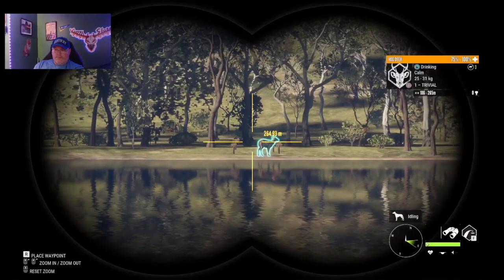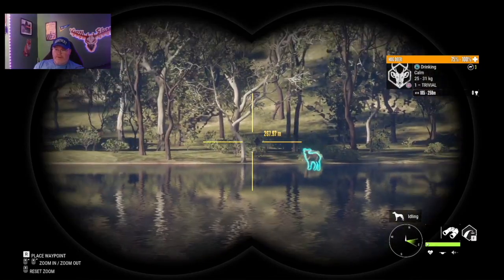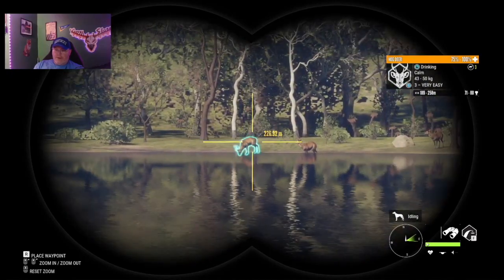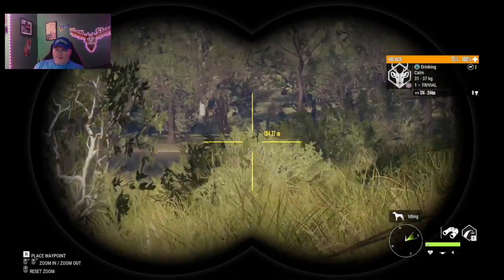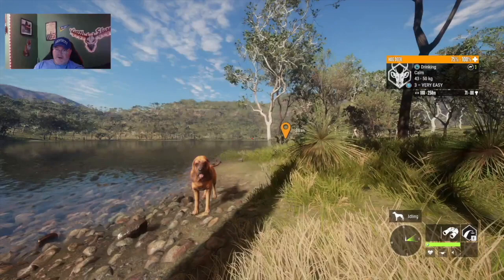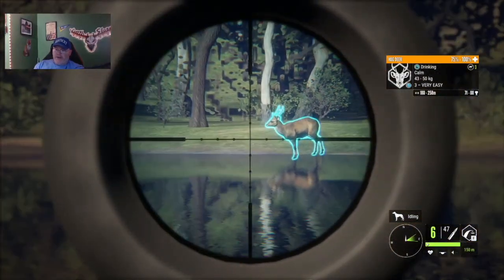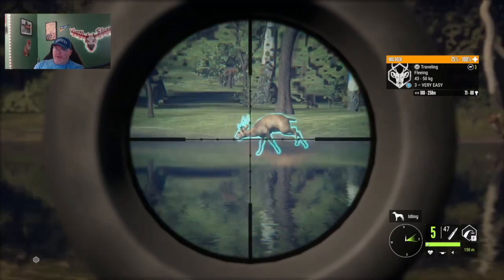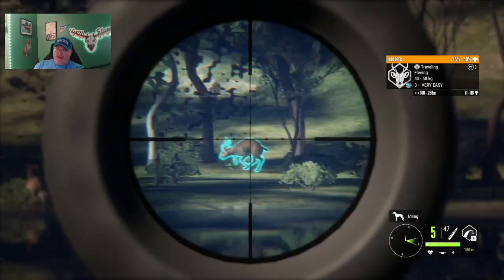We've got a female hog deer here. There's a male - there's one male, another female. Let's put that male down. We are going to try the .223 from a little over 200 meters. Let's see what the .223 does - we're going to compare it to the .22-250 and the .243.